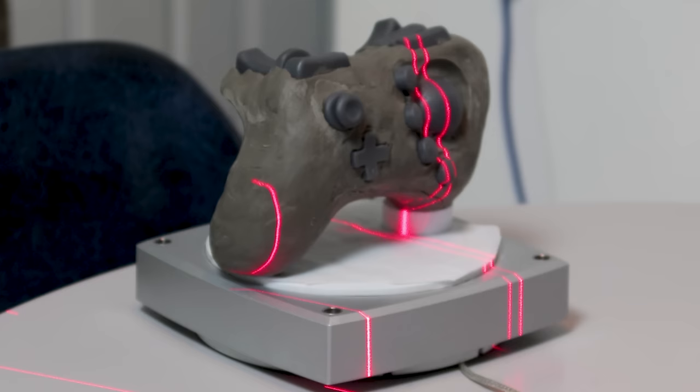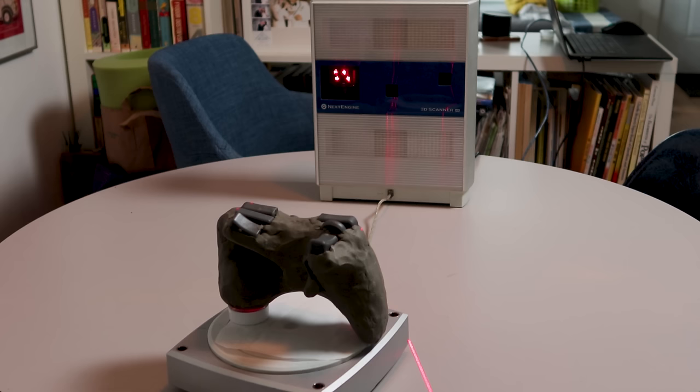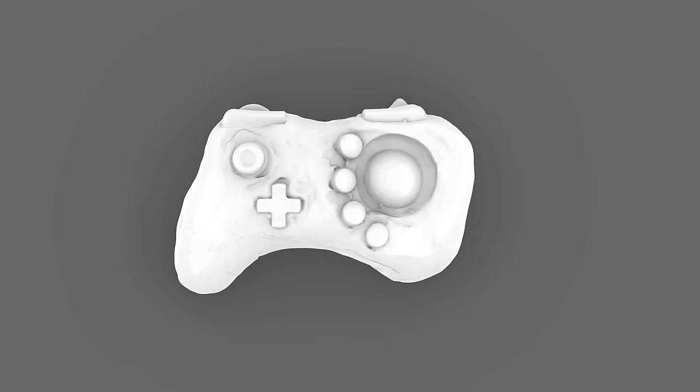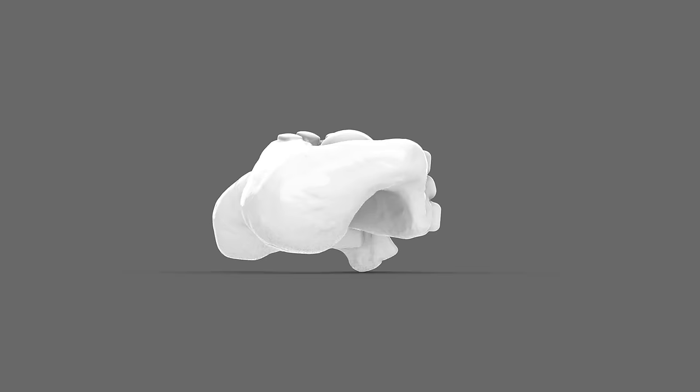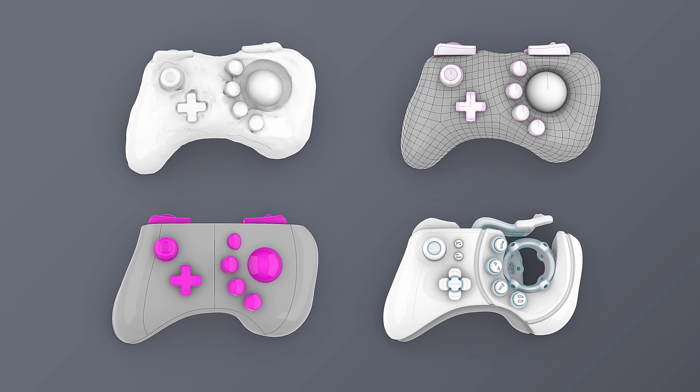With the clay model done, I started prepping it for scanning. I did two sets of scans — one with the controller oriented vertically on the turntable and a second with it laying flat. I deleted the turntable from the scan data and merged the point clouds together to generate my final mesh. The end results came out really nicely, with more than enough resolution and detail for what I need out of this scan mesh.